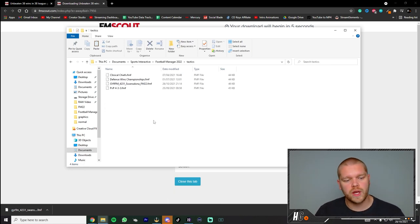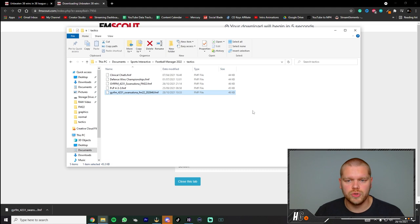Once you're in Football Manager 2022, you should see a Tactics folder — if you've saved or used tactics so far this year, this is where you'll find it. If you don't have a Tactics folder, just right-click in any empty space, go to New, go to Folder, and create one called 'tactics.' Once you go into the Tactics folder, you can see my GRFM 4231. That's where you paste the file — and it's in, ready to run.